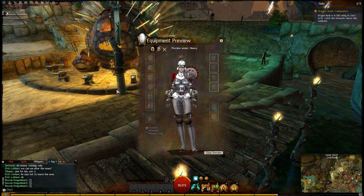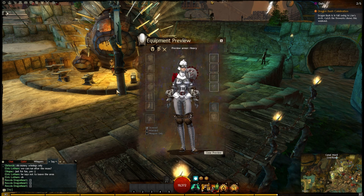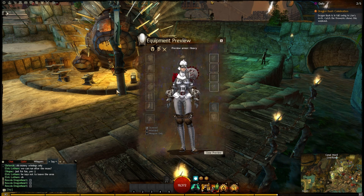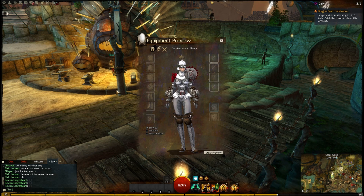So once again, I'm guessing these will be available in the gem store, probably for a similar amount — probably between 500 and 800 gems, maybe. They seem to be liking that 800 gem mark for all the previous content. We've got the mining pick, the sickle — they all went up at 800, but the previous armor sets are all 500, I believe. So I don't know, it could be between there.